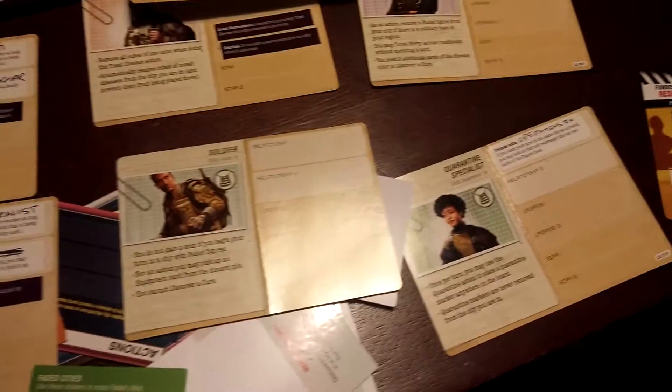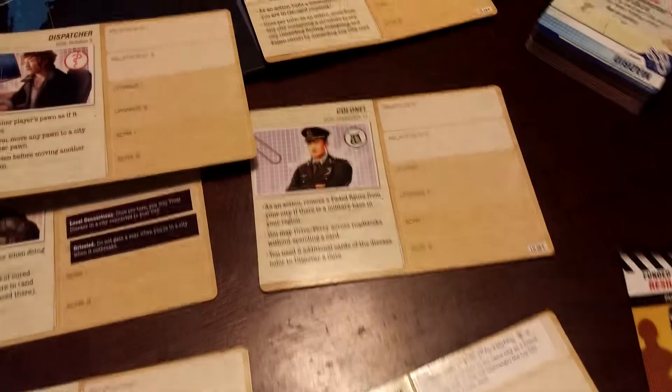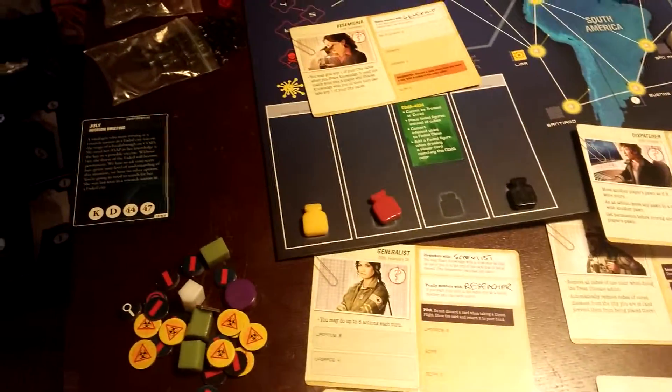First of all, I've unlocked four new characters: Soldier, Quarantine Specialist, Colonel, and Operations Expert. I've also unlocked five new actions.